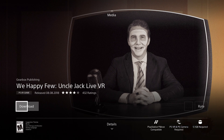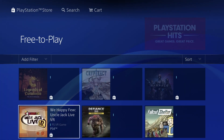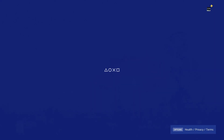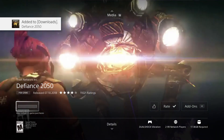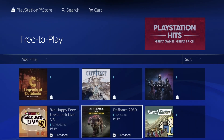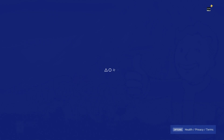We also have 2050, which is free, so we're going to press download. This game isn't too huge but not too small at 17.36 gigs, so get ready to wait for that one. Then there's Fallout Shelter — this is pretty small, not even half a gig at 393 megabytes.